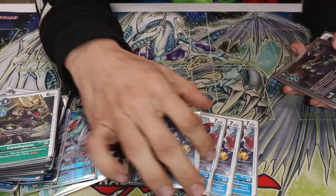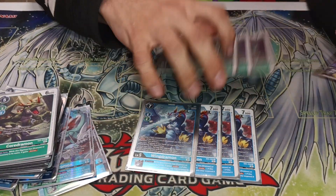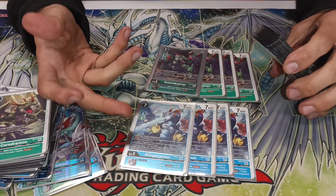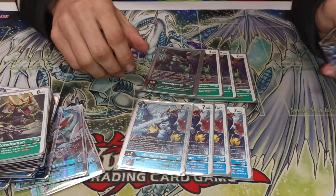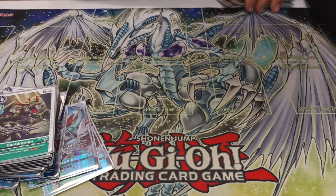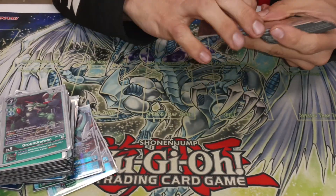Then we got Wingramons and four Groundramons — they basically do the same thing. One just has Blocker, one has Evade. They draw cards and they count at six while going into an Examon. Those are your big guys for Exa. That's how you can easily slot one down as soon as turn three.